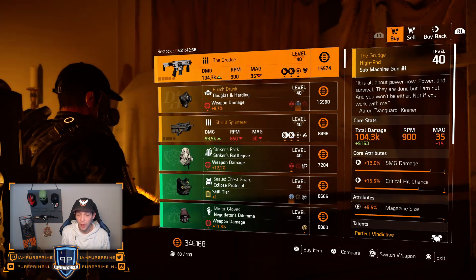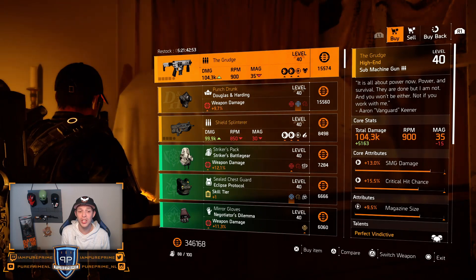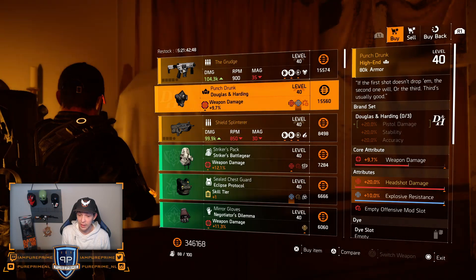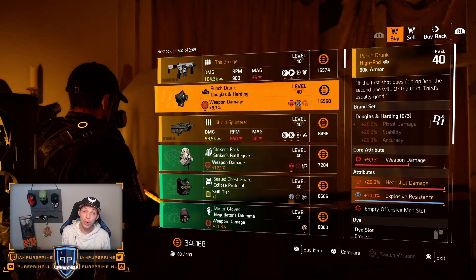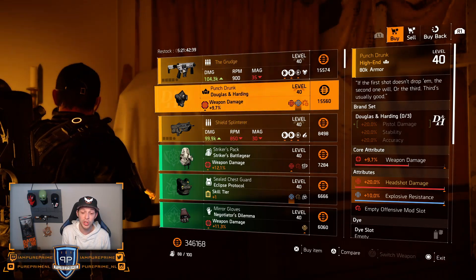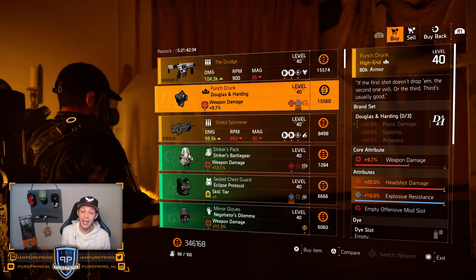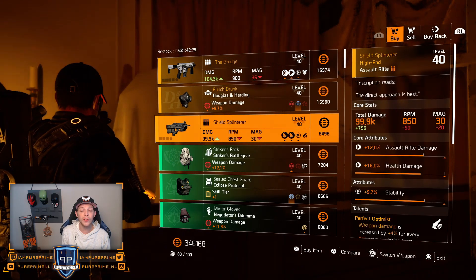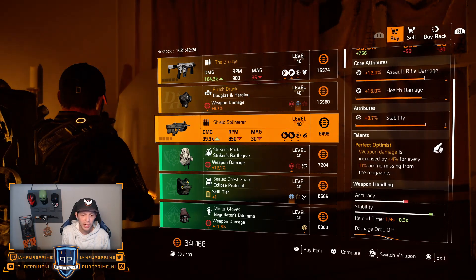First one, the Grouch — we can pick that up in the normal vendor rotation as well, so that's a little bit of a bummer. Punch Drunk is very, very nice: 10% explosive resistance, 20% headshot damage, and then roll that weapon damage a little bit higher. 20% headshot damage is always decent. Shield Splinter: 12% assault rifle, 16% health, 9.7% stability, and of course Perfect Optimist on there.